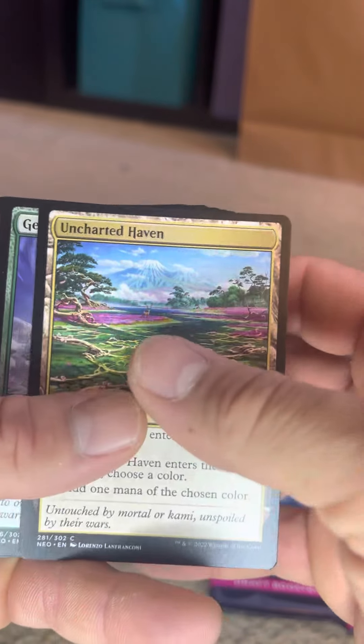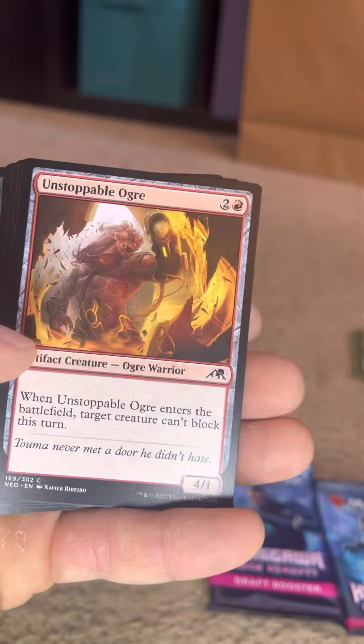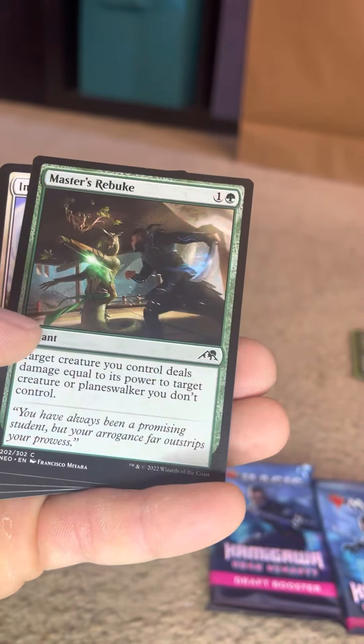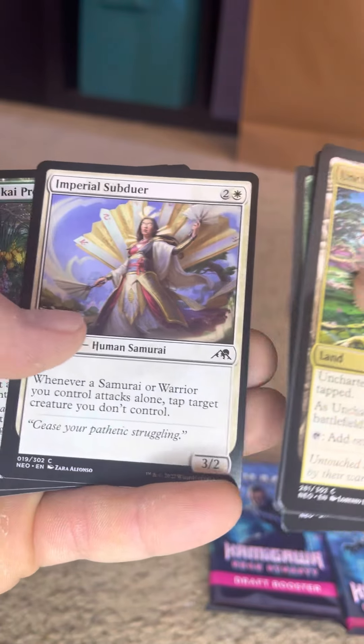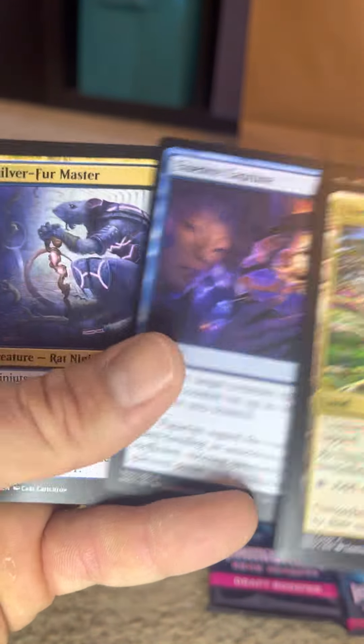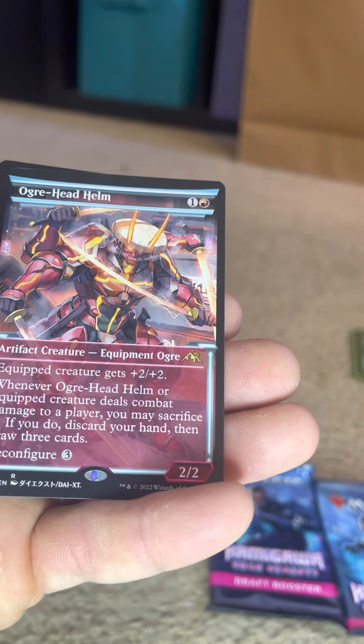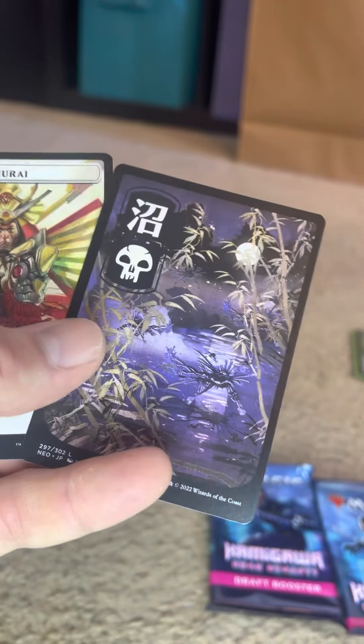I love getting the holographics. If I could fill my binder with every card holographic, that would be so awesome. Ogre — pretty sweet. I love the artwork on this stuff. And we got the cool island — sweet samurai. We need him, we need him!